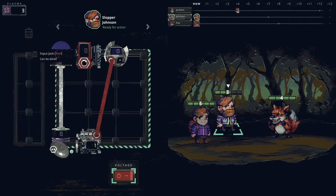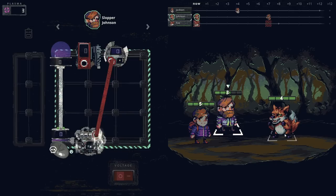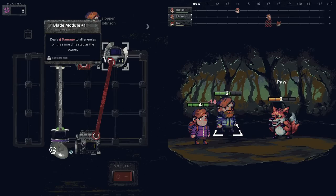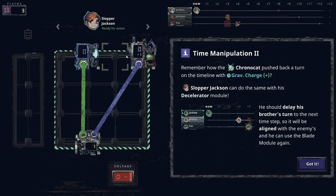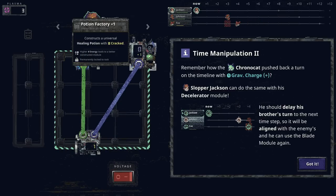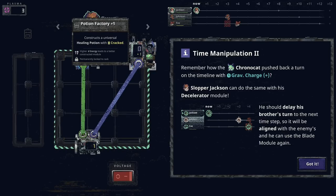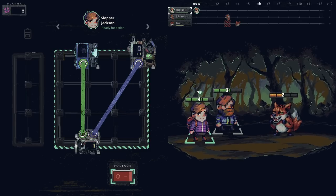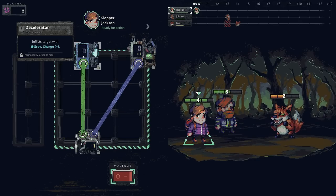Use his blade module to deal serious damage. We could wire it up like this if there's nobody — gotcha, that's completely relevant. I'm hoping it does a lot of damage, otherwise what's the point? Two damage? So why does it not say the amount of damage it does? Or am I supposed to assume if it's a plus one equipment it does two damage? Is that just a universal assumption?